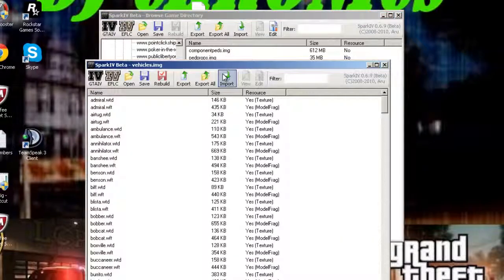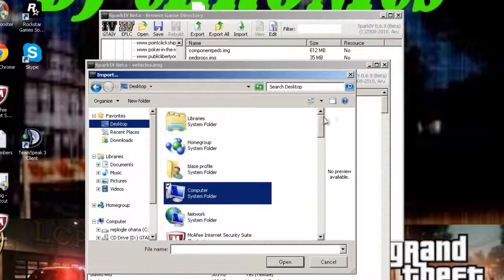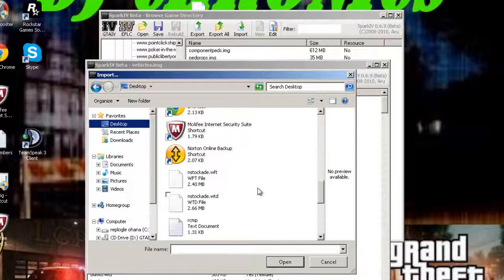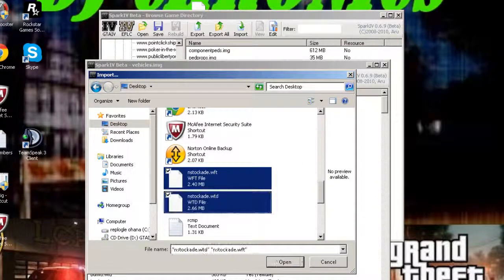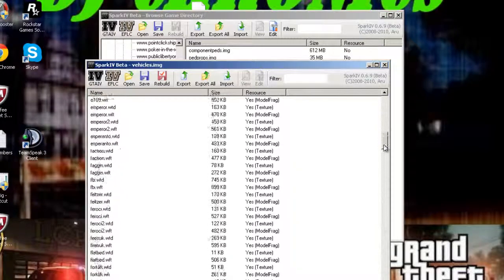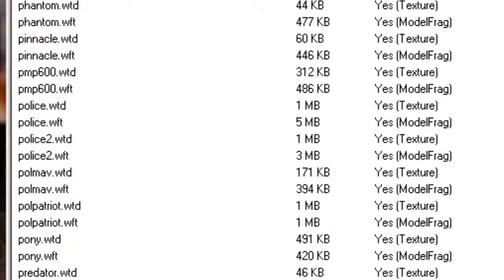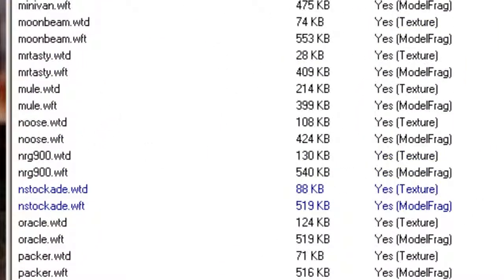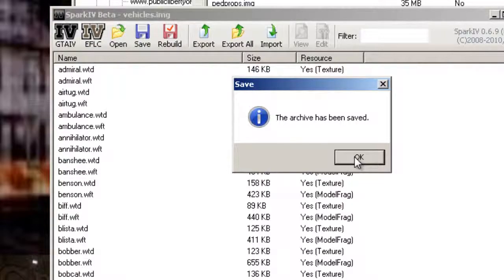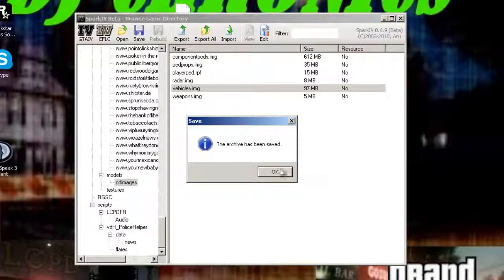Then click on Import. Once you click that, go to your desktop and scroll down until you see the files. Click on them and press open. You'll know they're in once you see them highlighted blue. There they are right there. After you're done putting it in, click Save, then close it and click Save once more.